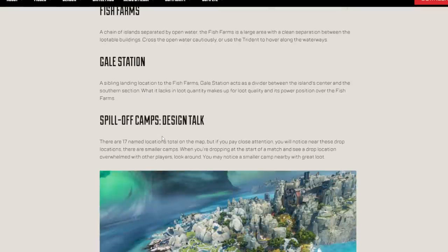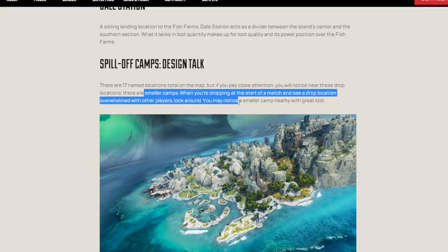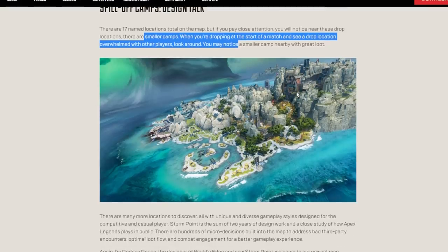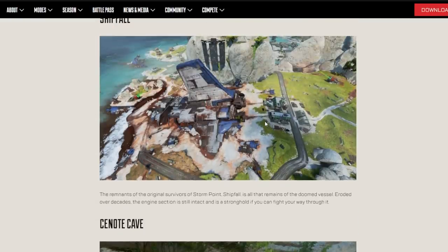Spill-off camps design talk: there are 17 named locations on the map, but if you pay close attention, you'll notice smaller camps near these drop locations. When you're dropping at the start of a match and see a location overwhelmed with players, look around — you may notice a smaller camp nearby. That's really good. This map is not only beautiful but could be a really good competitive map. It looks so bright, colorful, and refreshing.